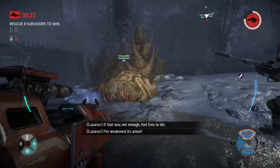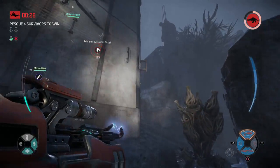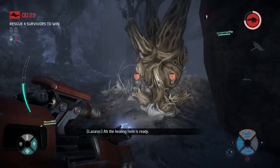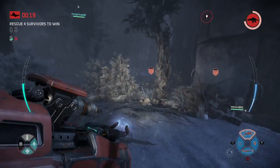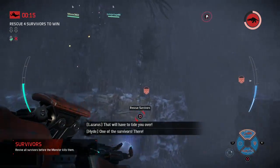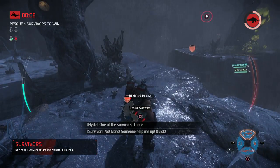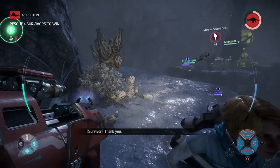Carnivorous plants — god, I love them. Anyway, the main point of Rescue mode is you've got to rescue five people. The game will tell you where they are. You revive them like you would a dead ally, then they can come and help — they have a little HP and their guns. You gotta wait for the dropship to come after a few seconds, then wait for the evacuation. After the dropship comes, you go to the location, they get evacuated, and the monster has to try to kill them.